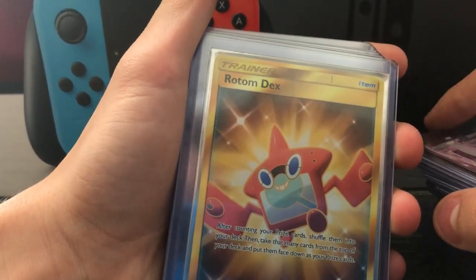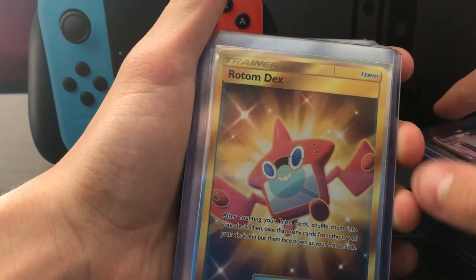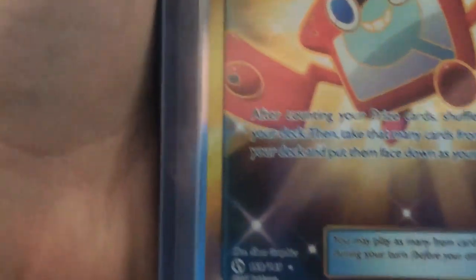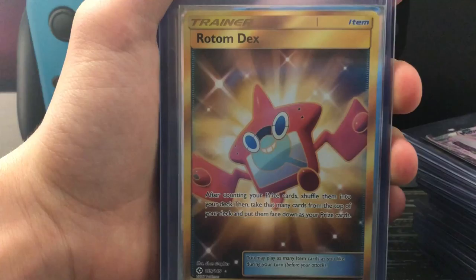Japanese Vikavolt EX — ordered this one off eBay. It was in really good condition, like perfect, so I just had to sleeve that up. A full art Rotom GX — yes, Rotom GX. Well, he could be EX, but he's a secret rare as you can see. If you want to pause the video and read what he does you can, but I'm not really much on reading.